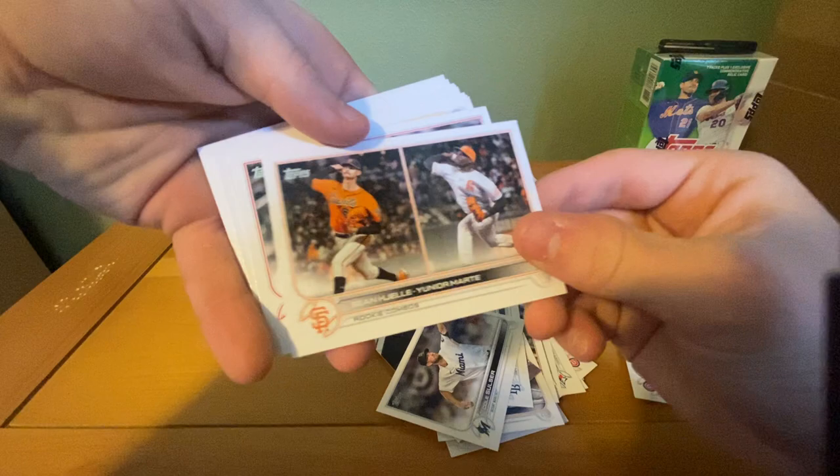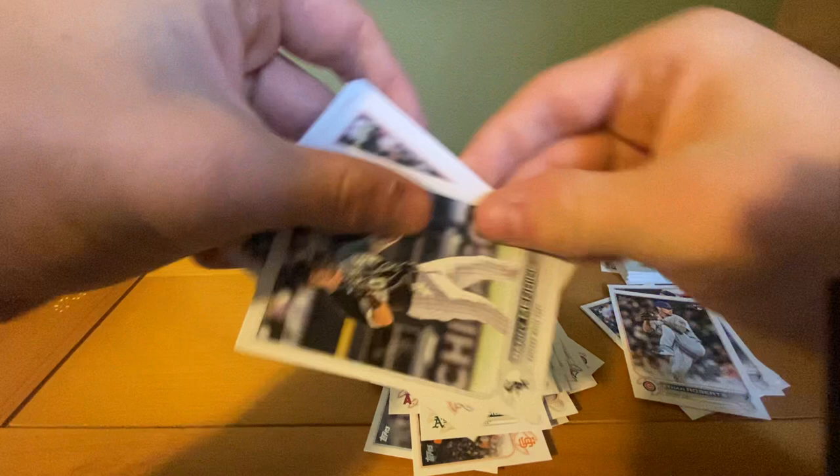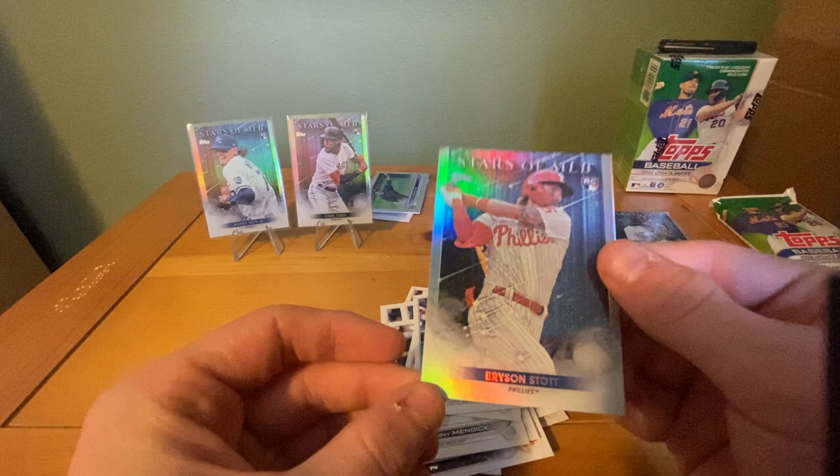A rookie combo for the Giants, a Boston Flex, Michael Lorenzen, Eric Fames, Alec Thomas — not a bad one — Will Smith, obviously not with the Atlanta Braves anymore. We have a Danny Mendick, Eric Fetty, Donovan Walton, Heliot Ramos Rookie Debut, a nice Starling Marte All-Star Game, and our Stars of MLB is Bryson Stott — with a ding in the top corner. Not what I was looking for.